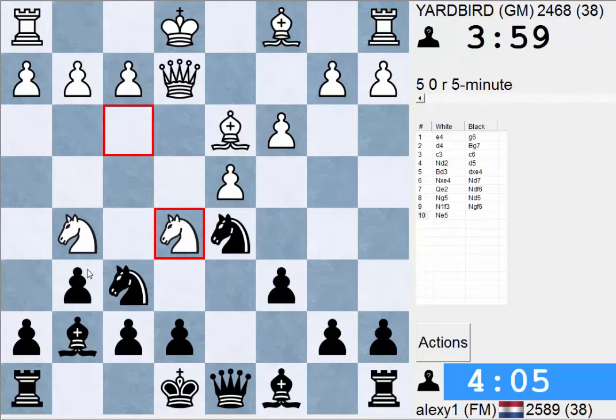If I go H6, he might take on F7, or play H5 even — that would be sick if I go H6, H5 — that would really suck to be honest. What else is there? H5 ourselves is possible, then we could go Knight G4 maybe. But the problem when I move this pawn is that he can take on F7, and then G6 becomes a problem as well.